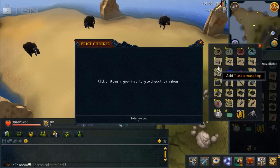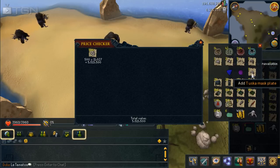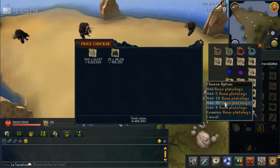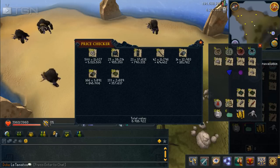We'll get into the price check now — the bones come to five and a half mil. We've also got the spirit sapphire and dragonstone, which are not tradable, the mask items, and all the other rune items as well. In terms of kill rates, I think I got around up to 140 kills an hour.